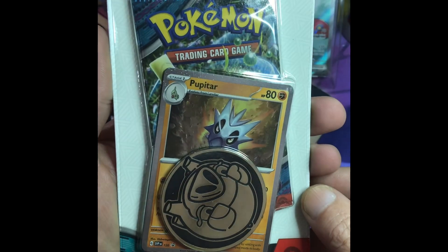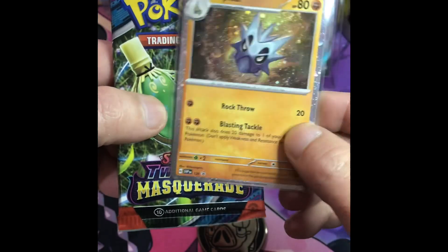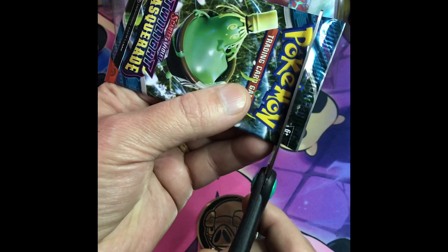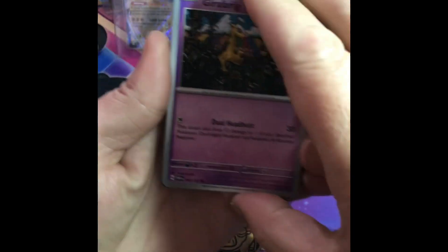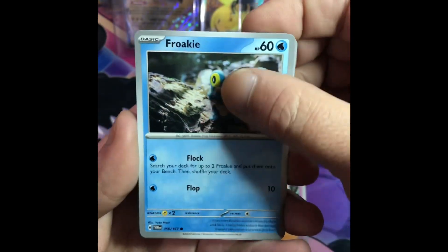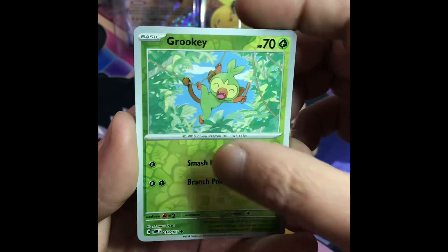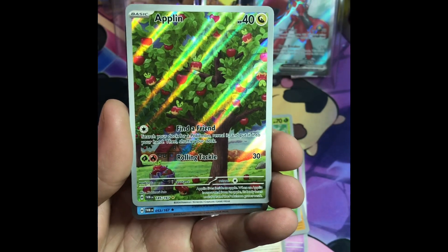Pack twelve — Twilight Masquerade, Papadar promo. Coin, Papadar promo, and pack. I don't know why, but this pack actually feels a little thicker — maybe it's just me. Glimmer, Applin, Applin special illustration.